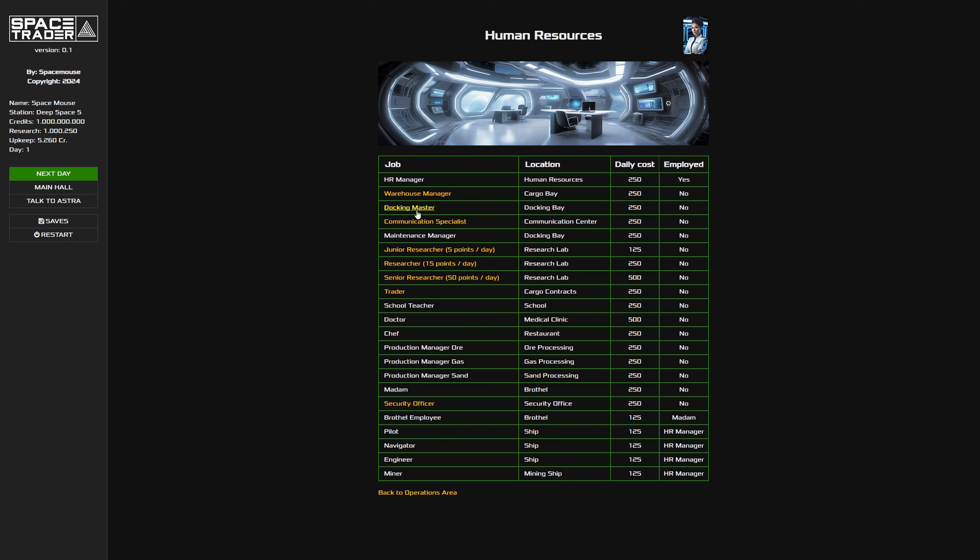We have a cargo bay so we can hire a warehouse manager. We have a docking bay so we can hire a docking manager. We have a communication center so we can hire a specialist for that. We have the research lab so we can hire researchers. We also have cargo contracts and a security office - that's a new one. I'm not sure yet how to handle the security officer, as it depends on whether you play the story or skip it entirely.